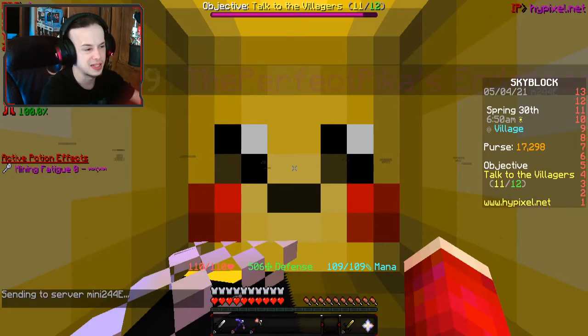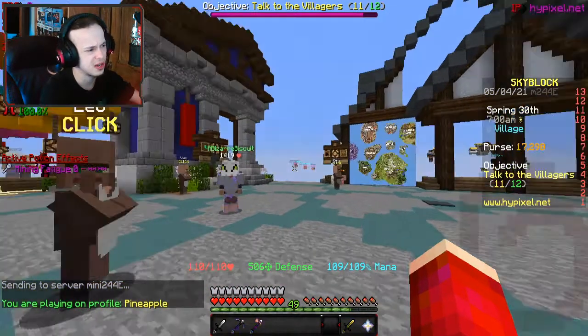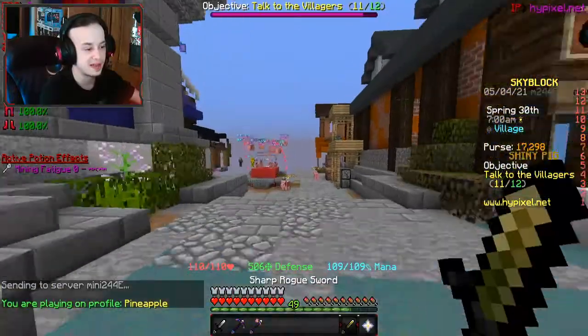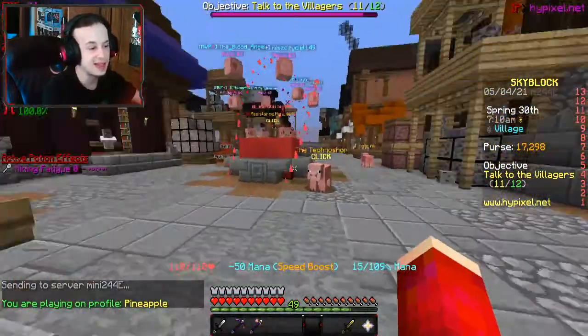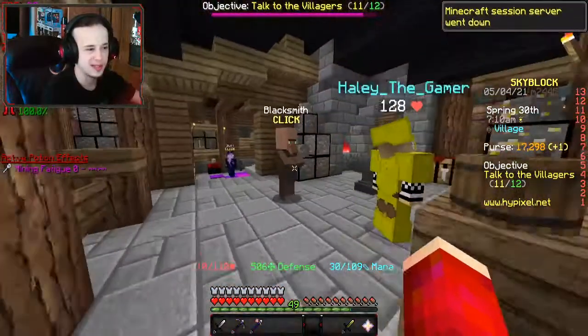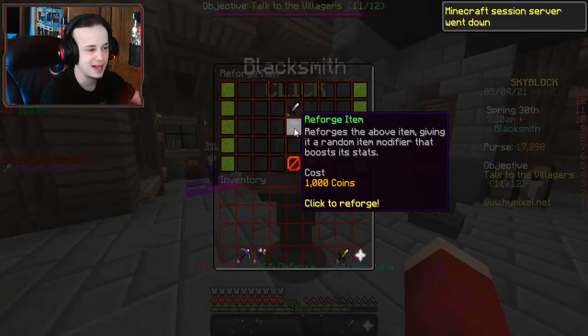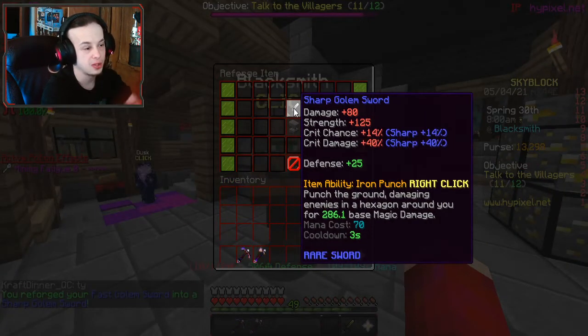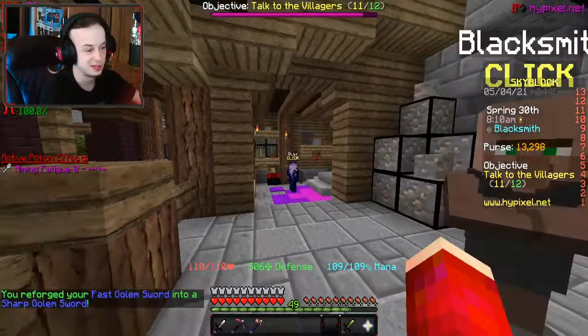Or off the auction house — the Bazaar, whatever. It's not entirely bad suggestions, but it's not fun, I guess. I'll take this one — it's got critical damage and critical chance, I think that's pretty good.